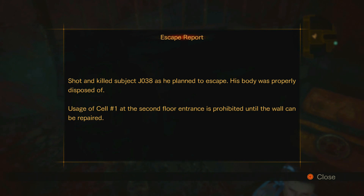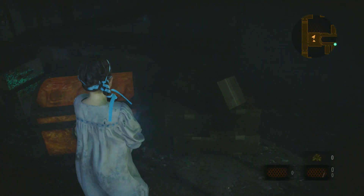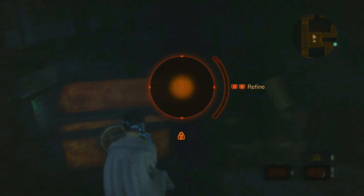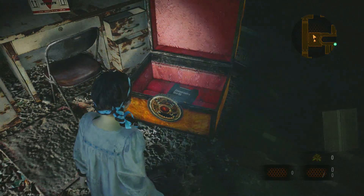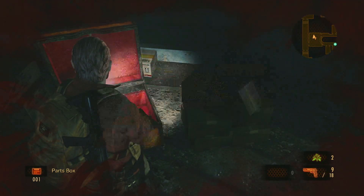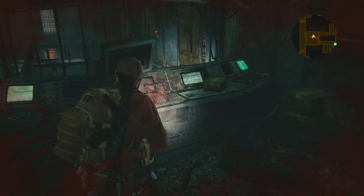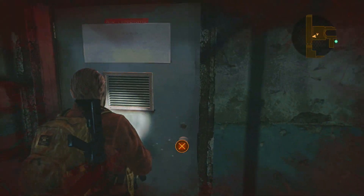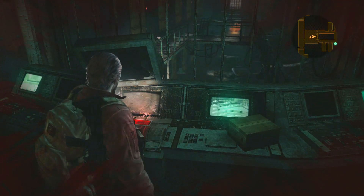Somebody was planning to escape - usage of cell one at the second floor entrance is prohibited, which probably means we can get through there. He dug a hole or something. Open this up, little girl - it's the same thing as with the other girl. She's actually putting her hand in the box - that doesn't seem right, but we can unlock this. So let's check this out - this will open up the cells.